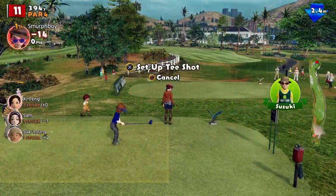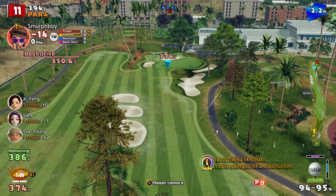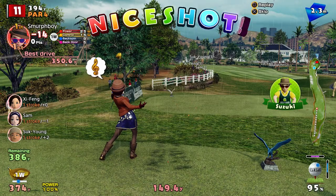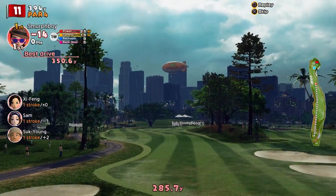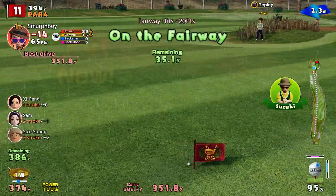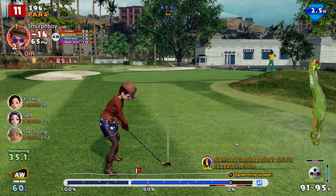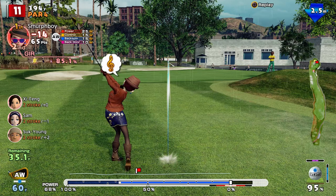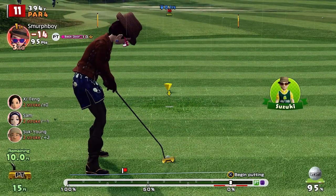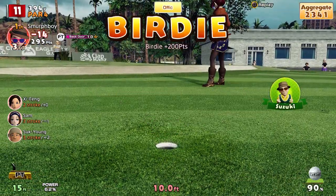Hole eleven, par four. Just going to watch out for those three bunkers — I think I'm well out of range of those. Trying to avoid the trees. Kept those bunkers out of play. We'll be a bit short but we can roll it up. 35 to go, pan flat green. It's got a chance if it hits the pin — close but no cigar. Rain started again, would have been nice to get an eagle there.